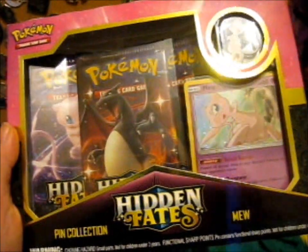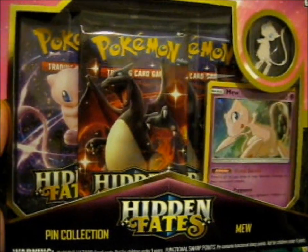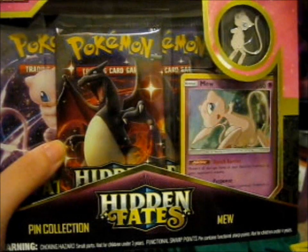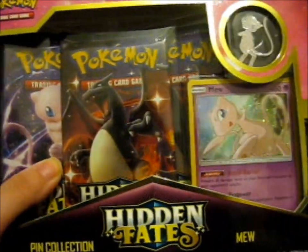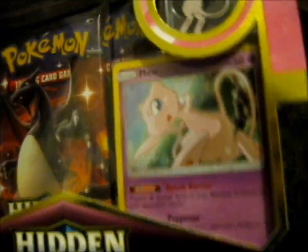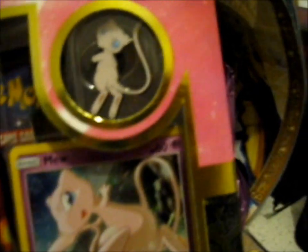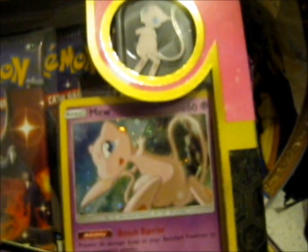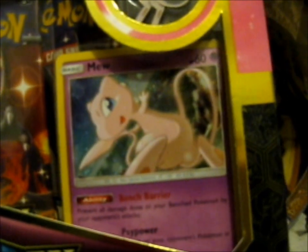We're here, and this is the Mew Pin Collection for Hidden Fates. As you can see, we have a different pack art - we still have a Mew, but we've also got a Shiny Charizard pack art in here. No Mew 2 or anything, but Shiny Charizard looks pretty epic. We have a Mew pin, which is at least a different position than the other Mew pin. And a really cute little Mew promo right here.